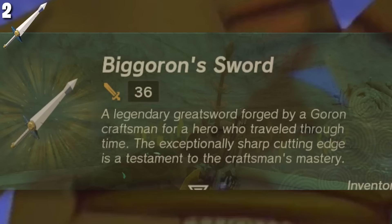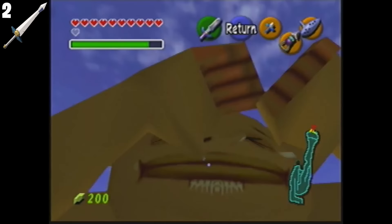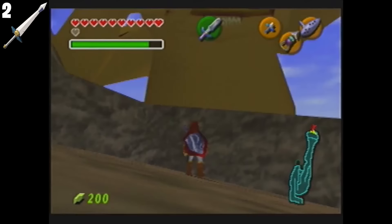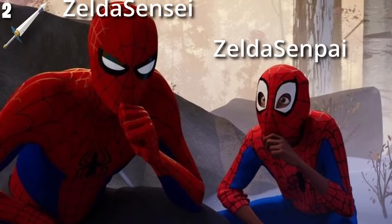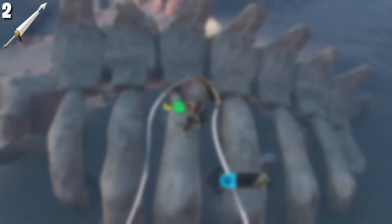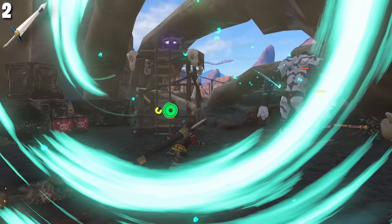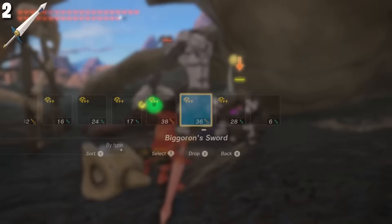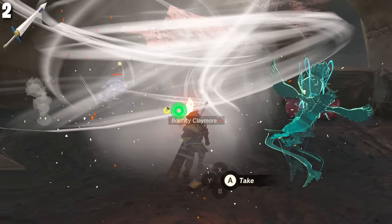A legendary greatsword forged by a Goron craftsman for a hero who traveled through time — the exceptionally sharp cutting edge is a testament to the craftsman's mastery. This is a reference to The Legend of Zelda Ocarina of Time, which is not only considered by many to be the best Zelda game but also one of the greatest video games of all time. The sword deals 38 damage — it's displayed as 36 but that's apparently not accurate — and has a durability of 60, making it the second most durable weapon in the game. In Breath of the Wild it had a durability of 144 and was literally unbreakable. The Big Goron Sword is a fantastic two-handed weapon designed for combat, so make use of it.